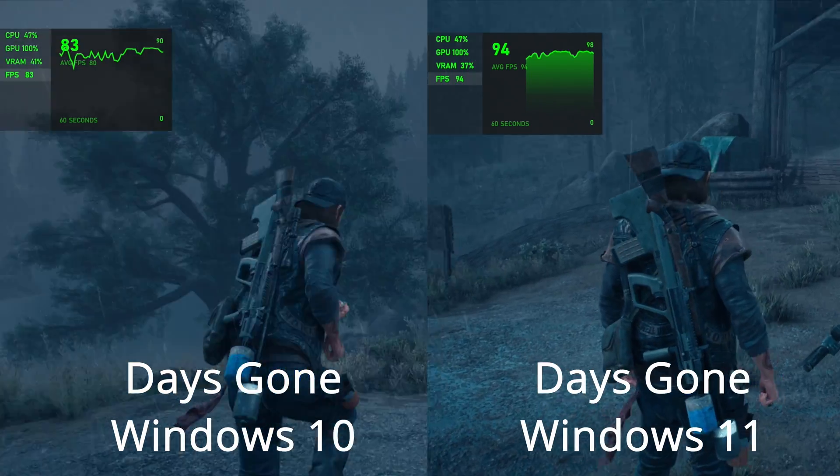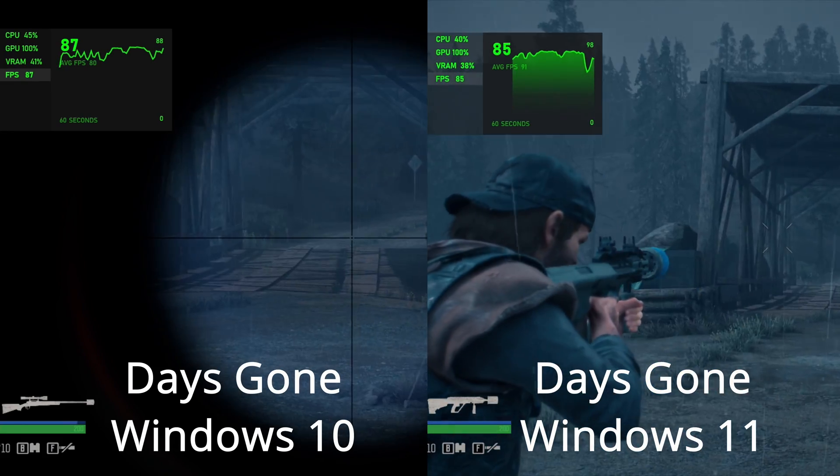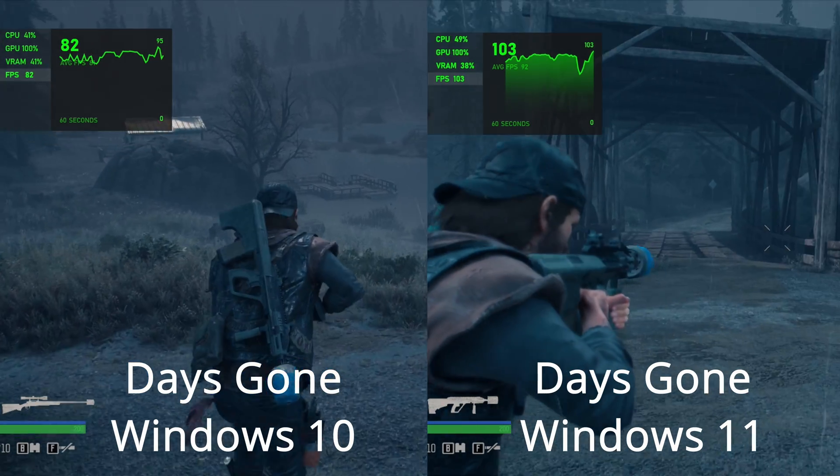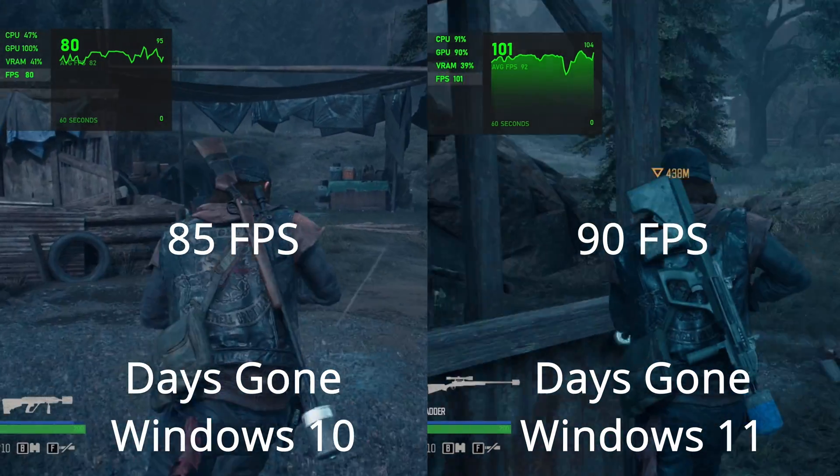The last test was messing around inside a game with the Xbox Game Bar frame per second counter in the corner, and that game is Days Gone. In Windows 10, we got an average of 85 frames per second, and in Windows 11, we got an average of 90 — again about a five frames per second difference. Keep in mind these differences will be very dependent on the machine you're running. I'm running on a gaming laptop, so you may get different results. But it does appear that Windows 11 gives you an increase in gaming performance. The Unigine Superposition benchmark, representing older games, gave no increase, while the others consistently showed around five frames per second improvement.